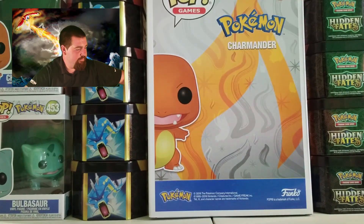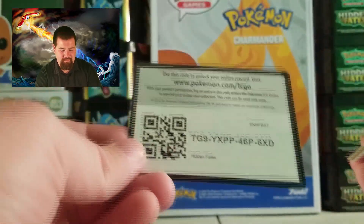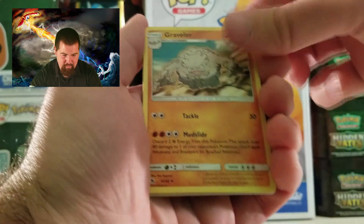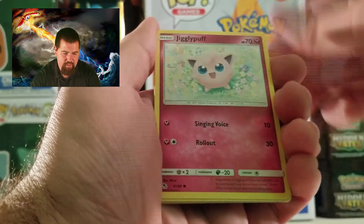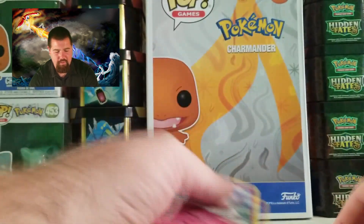It's a nice Mewtwo pack card - oh, my background! I had a little issue with the green screen the last few videos. So I have my giant Charmander pop I picked up and then my little ones - Charmander, Bulbasaur - and I have all the tins that had all these cards in them. Jynx, Graveler, Farfetch'd, Clefairy, Jigglypuff, Caterpie, Paras, Psyduck, Energy, Clefairy.